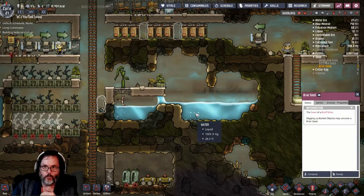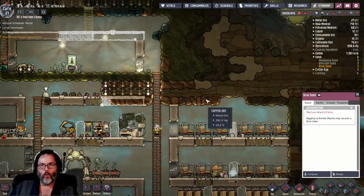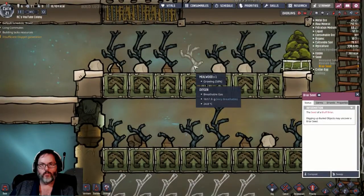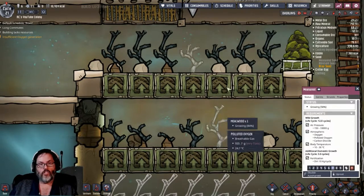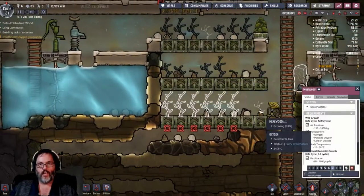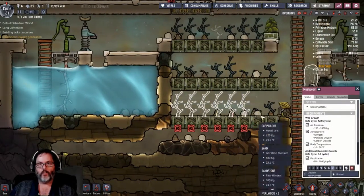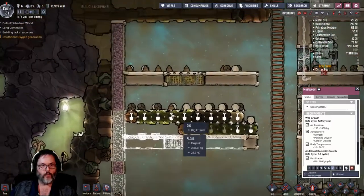We've got 10,000 kcals - we definitely need to get some stuff going. I was hoping that by now, because I think you get three harvests out of these, and then there's a pretty high chance to get a seed with the mealwood. As these were dying out we would get the rest of these filled in. We've gotten a couple - like five here and two here - so they're coming along, just slower than I'd like.